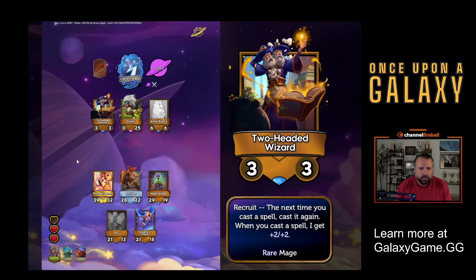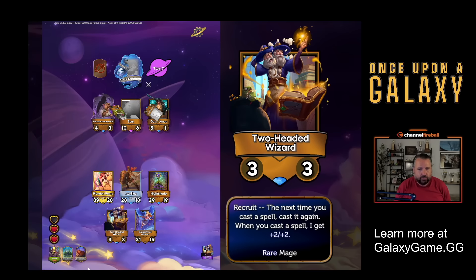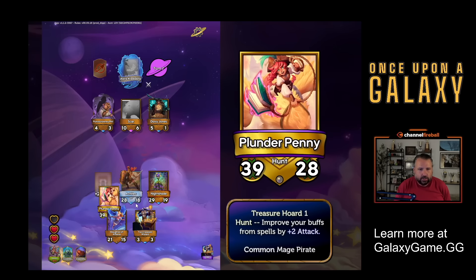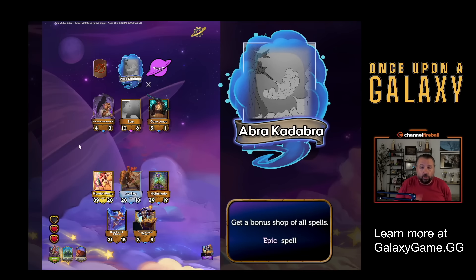I could just lightning bolt deal 20 to an enemy, but my squad's pretty good. I could maybe do something else. The two-headed wizard - I like it, it doubles your next spell, and whenever you cast a spell it gets plus two, plus two. The problem is I'd have to give up a 21/13 for it. But maybe my stats are good enough to keep that in mind.